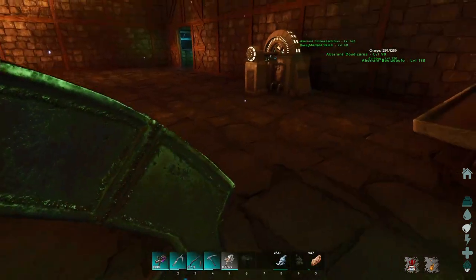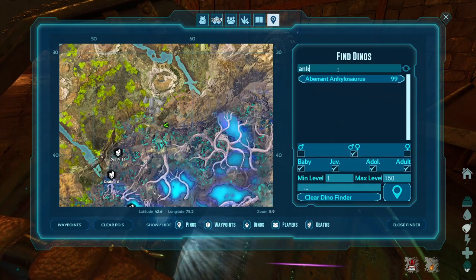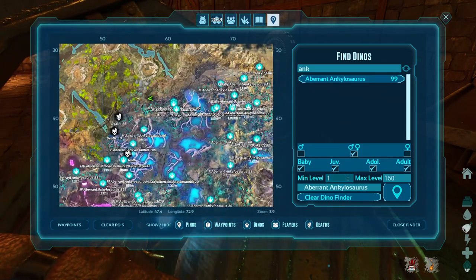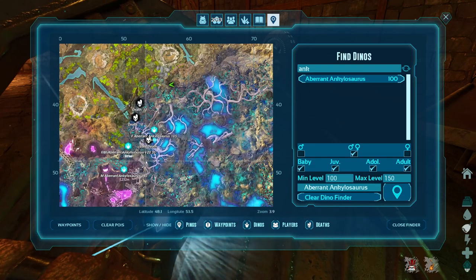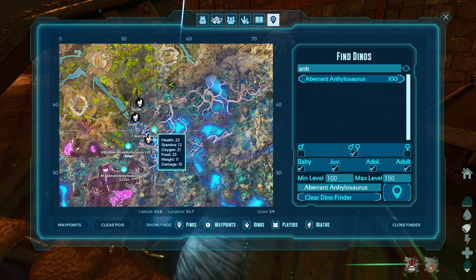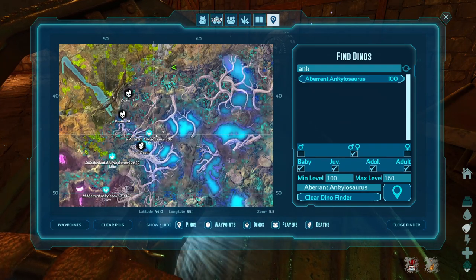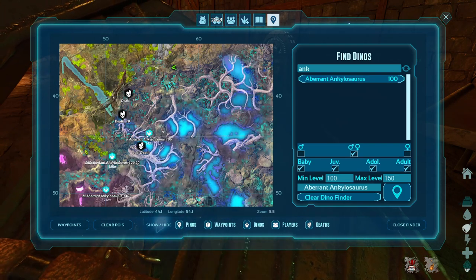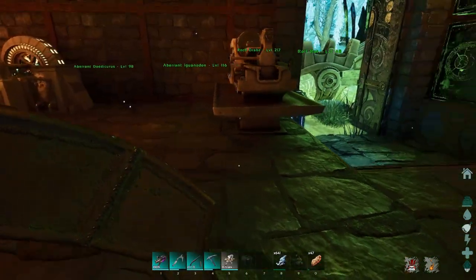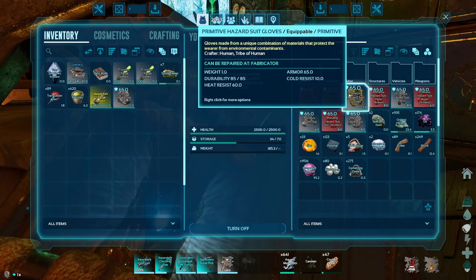All I have to do is find a good Anki, which isn't too hard with the dino finder. Let me type in Ankylosaurus — they're all down in the blue zone. Let's see if we can get any over a hundred. Here's a 140, but the stats are bad. The 120 over here looks like it's actually the best, so we're going for that one.